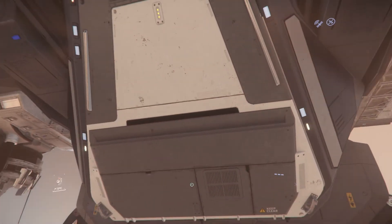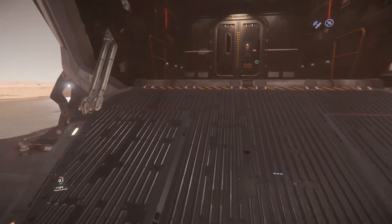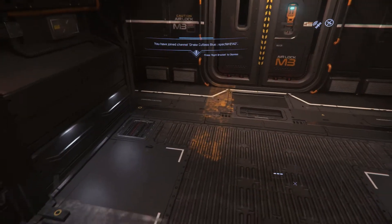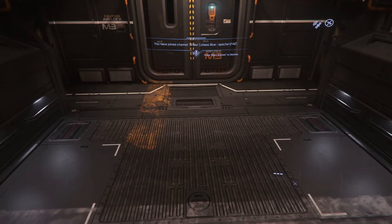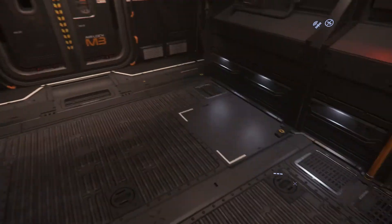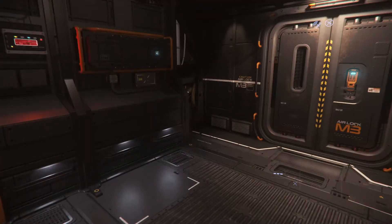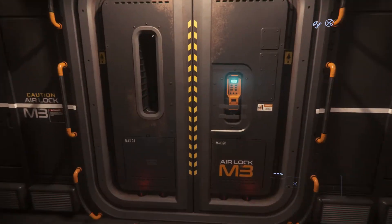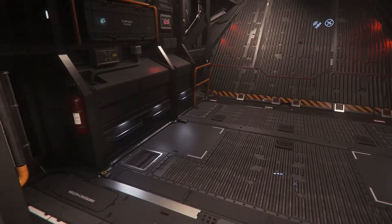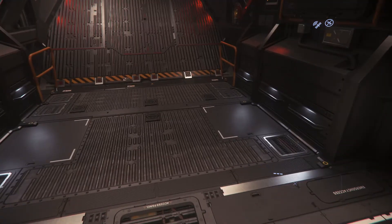Let's get inside. Press this button to open and the ramp lowers. Just like the Cutlass Red, you only have 12 SCU of cargo space in here. It's rarely enough to park vehicles, and I don't think you can anyway.